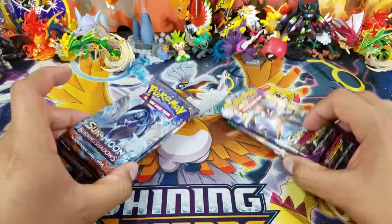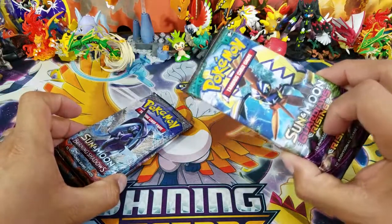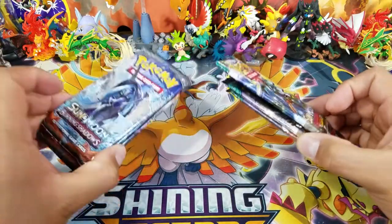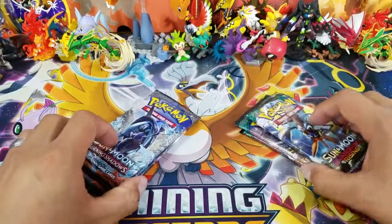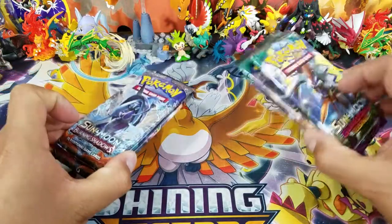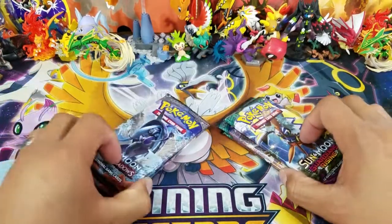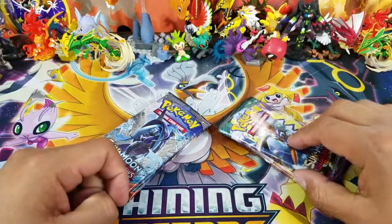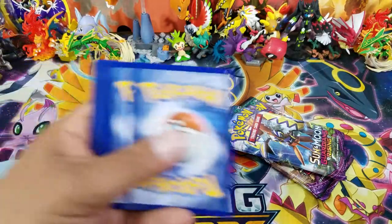We have three Burning Shadows packs, and we're going to be looking for the Hyper Rare Charizard and the Tapu Lele Hyper Rare, or the Double Colorless Energy out of Guardians Rising. Let me know which one is your favorite card — is it the Tapu Lele Hyper Rare or the Charizard Hyper Rare? I'll be selecting three winners for tomorrow's video. Let's go ahead and start with the Burning Shadows — hopefully we can get some good pulls.